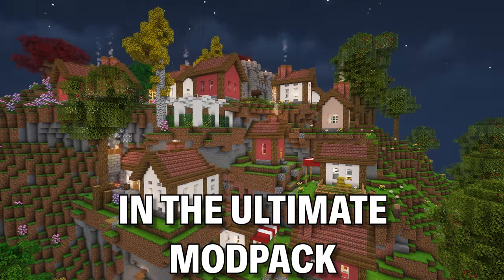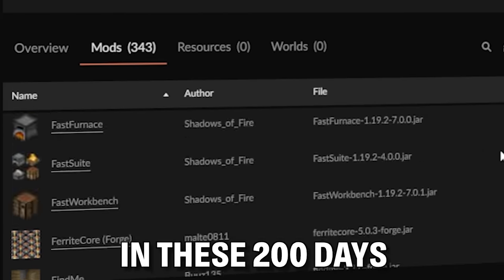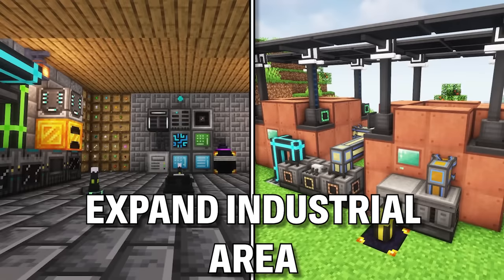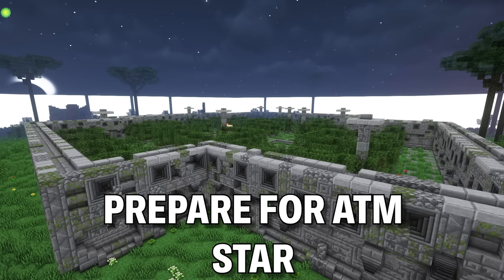I survived 200 days in the ultimate mod pack. All the Mods ate is filled with as many mods as possible. In these 200 days, I want to build powerful reactors, expand my industrial area, take over as many dimensions as possible, and prepare for the ATM star.